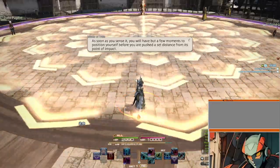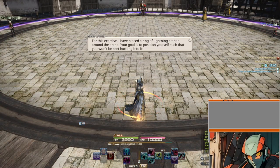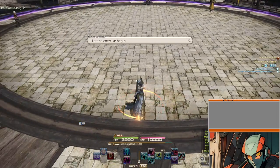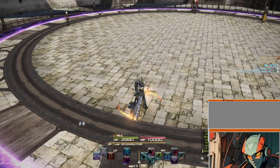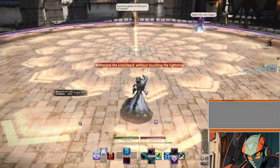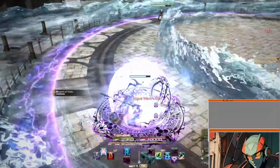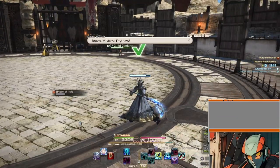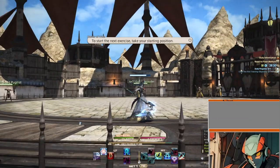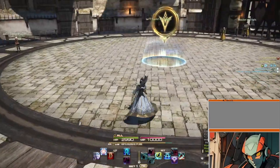You have but moments to position yourself before you're pushed a set distance from the point of impact. The problem is, it doesn't show you what the distance it pushes you is. There's laning aether around the arena — position yourself such that you won't get hurled into it. Let the exercise begin.